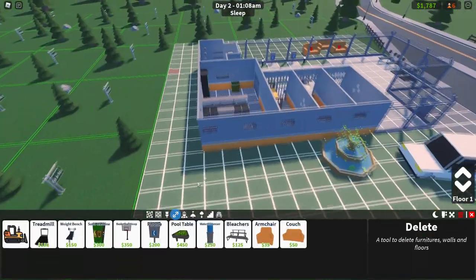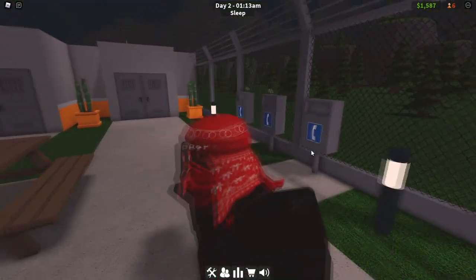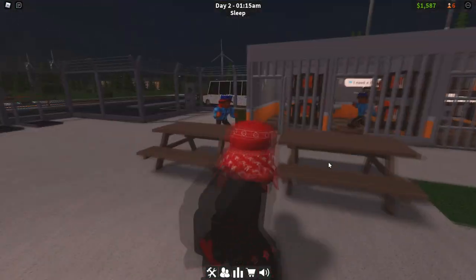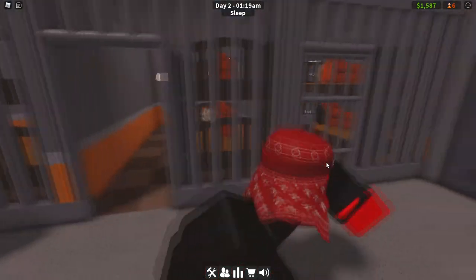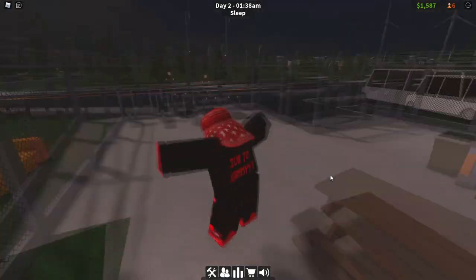'Add more phone' — that's the next complaint. If it says add more phone, you need to add a phone. One phone goes between two prisoners, so divide your prison count by two and that's how many phones you need.